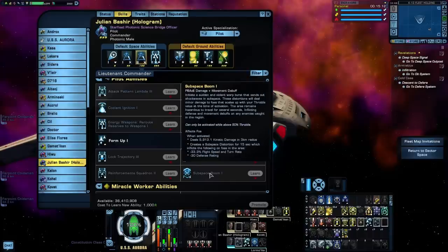And the last bridge officer ability for the Pilot specialization is Subspace Boom. When activated, it creates a 3 kilometer radius of kinetic damage and creates a subspace distortion which will debuff enemy flight speed and defense rating.